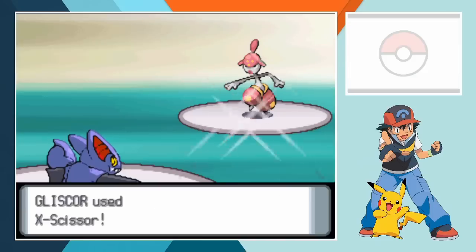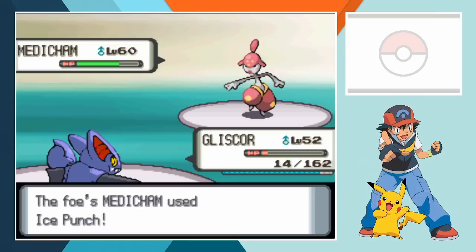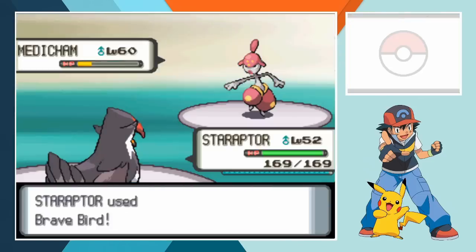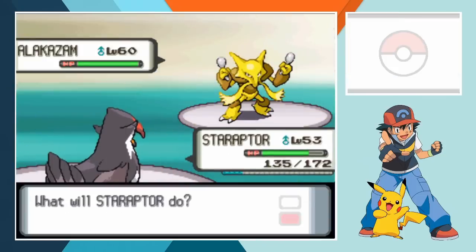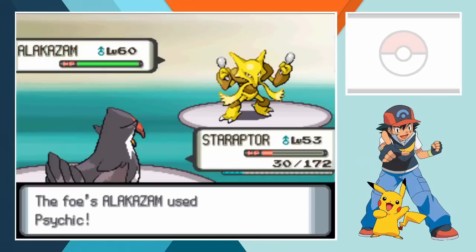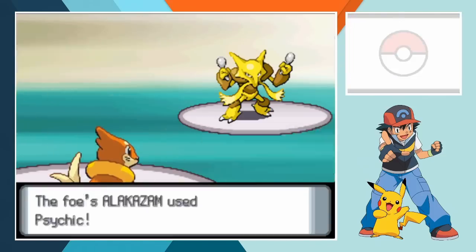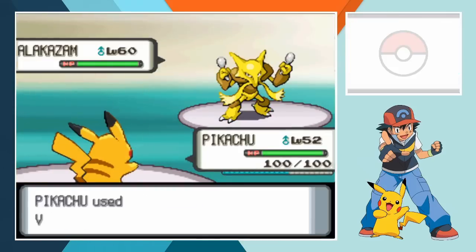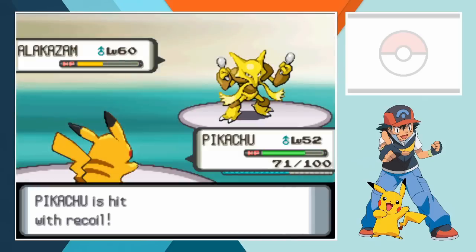Medicham's up next and with his partial Fighting typing X-Scissors doesn't do nearly as much. The Ice Punch he fires back is four times effective though so we don't need to worry about X-Scissors effectiveness for long. Staraptor's next in line and after flying in close, Brave Bird blows away Medicham. Lucian's Alakazam comes in third though and the combination of Speed and Special Attack could be a real problem for us. Before Staraptor can even get back into his rhythm he's completely wiped out by Psychic. Buizel can't do any better, going down before she can even set up to attack. Pikachu's our next Pokemon out and when Alakazam switches from Psychic to Focus Blast he misses, allowing the Electric type to strike with Volt Tackle. That does hit hard, but not hard enough. Alakazam opts to return to Psychic and that means the end of Pikachu.